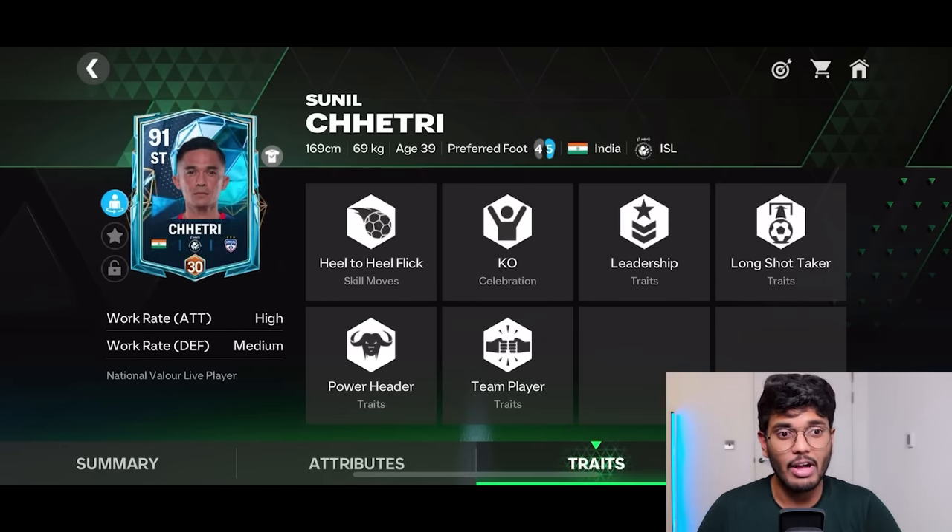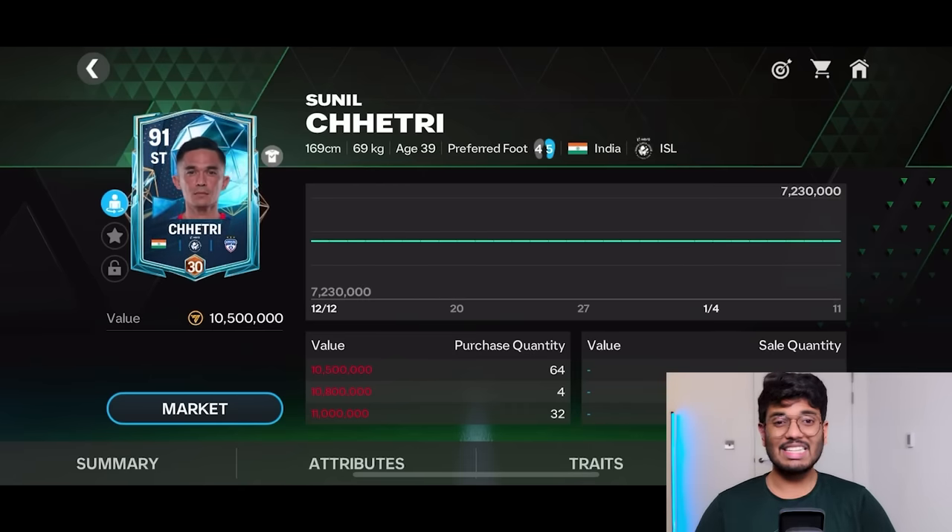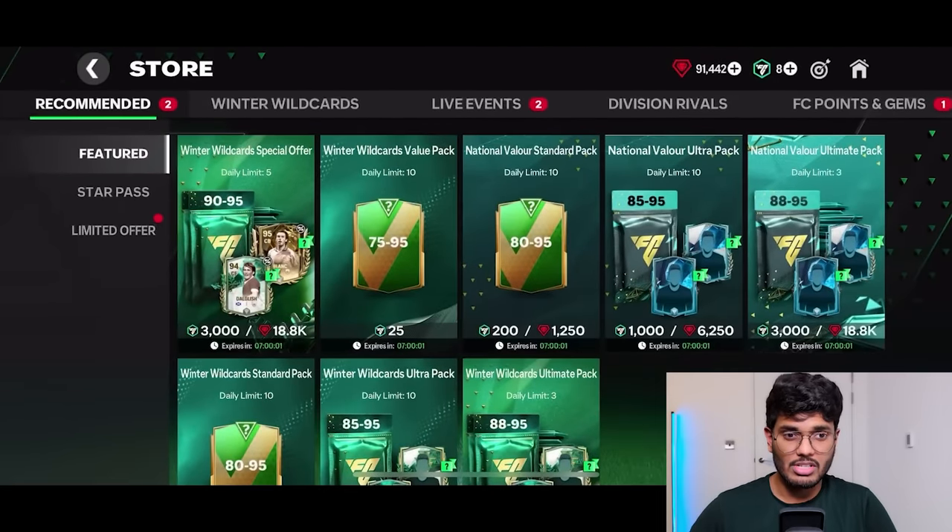At 169 centimeters, he's still 3 centimeters shorter than me. He's got high attacking work rate and medium defensive work rate, so I think even a CAM role is going to work well. There's lots of demand for him at the moment but I'm not going to sell this card — I think he's going to stay in my club. This is the Sunil Chetri card looking beautiful. Hopefully EA adds a new dynamic image for this card. We've got 90,000 gems to spend, so let's start opening packs and build some teammates for Sunil Chetri.